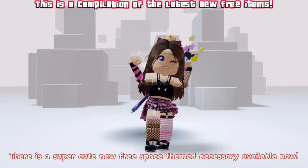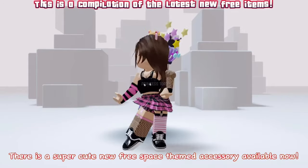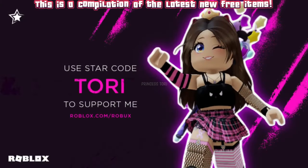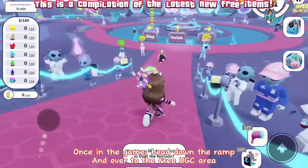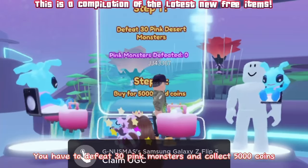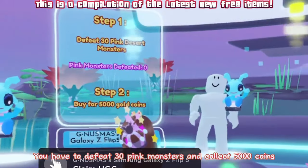Hey guys, there is a super cute new free space-themed accessory available now — I'll show you how to get it. Don't forget to like and subscribe and use star code Tori when buying Robux or premium. To get this item, join this game. Once in the game, head down the ramp and over to the free UGC area — you can see here how to unlock it. You have to defeat 30 pink monsters and collect 5000 coins.